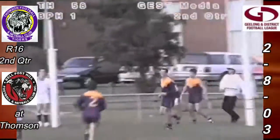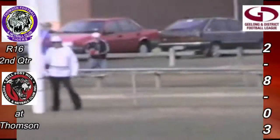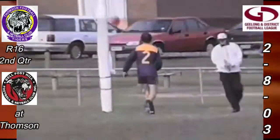Has sprayed it, I think to the left hand side — he has, and through for one behind. So they double their score, the Panthers — they are two behinds. But they trail Thompson 9.4.58. Raiders Bingo second quarter scoreboard, two and a half minutes played.